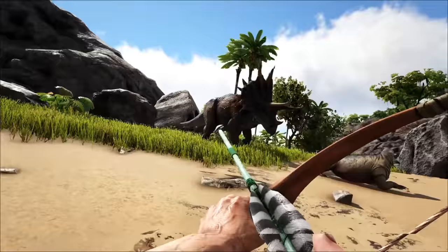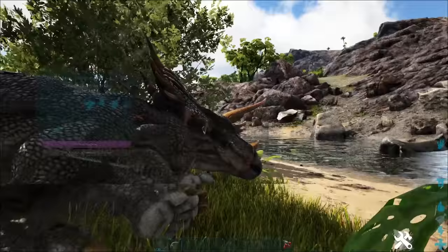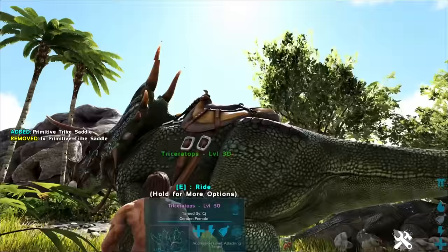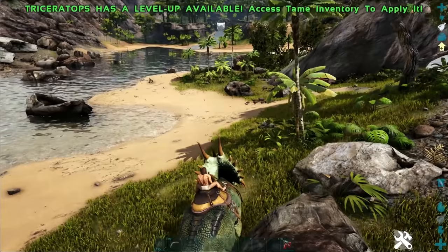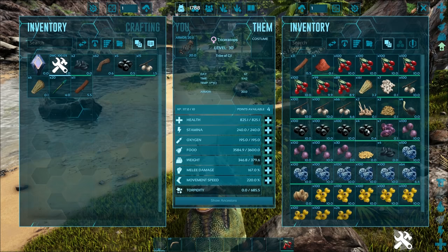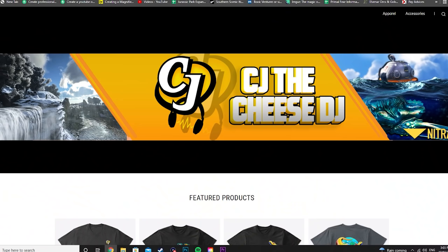Try to avoid shots to its head and aim for its foot, as it takes reduced damage on the head. After about five or six trank arrows, we've successfully knocked out the Trike. Once knocked out, feed it a bunch of Mejo Berries — which you should have plenty of from gathering Narco Berries — and you'll have your very own Trike. Chuck the saddle on and you're set. This guy is great at gathering berries, defending you against predators, and even a low level 21 can handle Carnos and Raptors. Your main goal with the Trike is to gather Narco Berries for taming higher-level dinos.